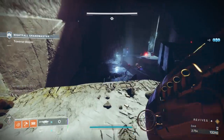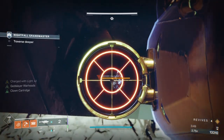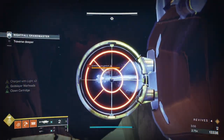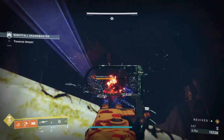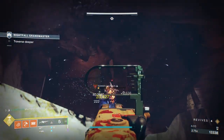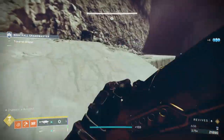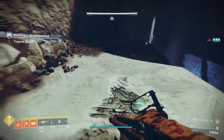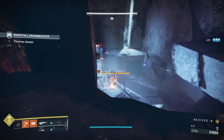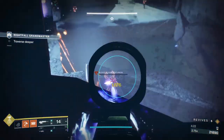I used to take the barrier first, but now I tend to take the solar shielded Cabal guy over the other side, the Centurion — I take him first because sometimes when I'm fighting that barrier, he will turn around and get involved in the fight. There's nothing worse than a big heavy-duty enemy shooting you when you're trying to shoot another big heavy-duty enemy. But as you can see, he never actually attacked me and it was very easy to take him down.